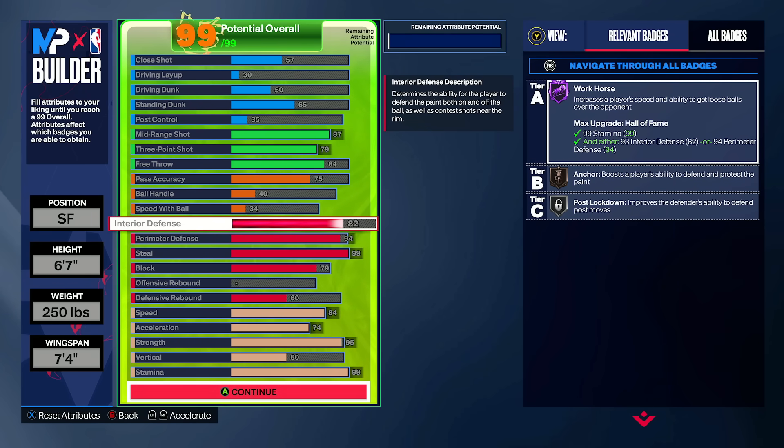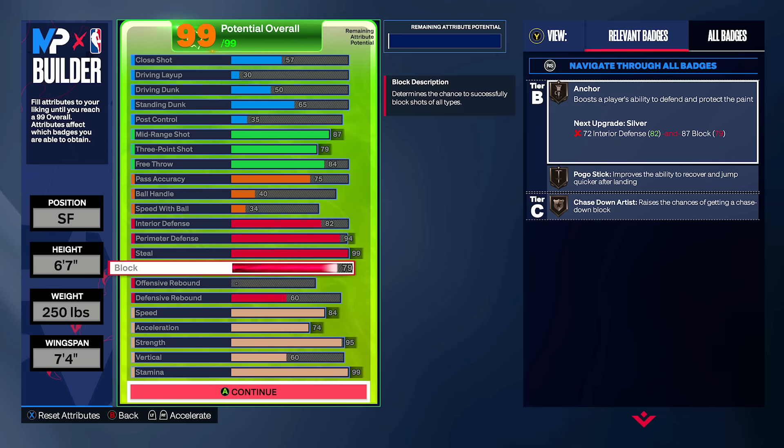You may be also wondering — if you follow the channel — why is the interior D so high? We've been preaching even 61 interior D on bigs. Here's the thing: when you play five-out players in this game, there will be people who utilize the post in these situations. And as the pure lock, you are expected to be the guy on defense. The last thing you want is to get switched off of their five-out iso because you can't guard a post spin. Simple as that.